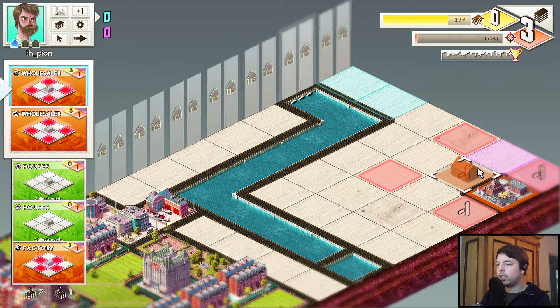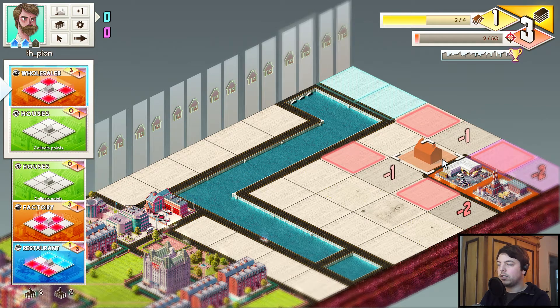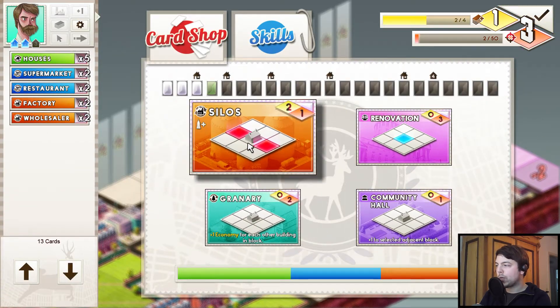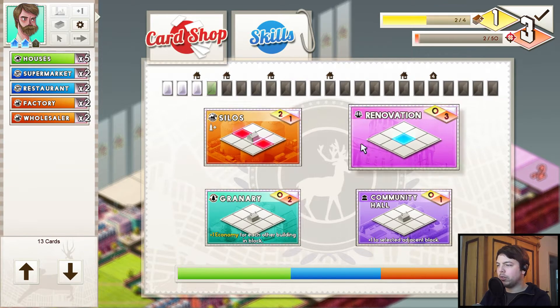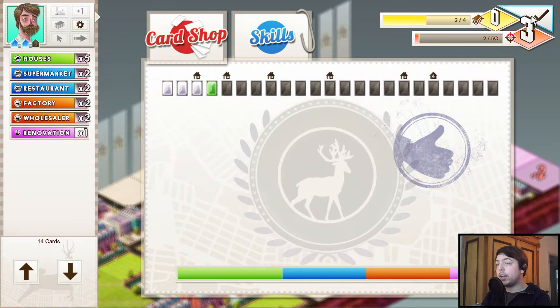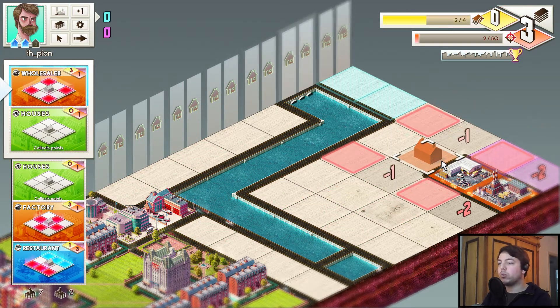Let's put this here because that sounds like a great idea. And the wholesaler — sure, why not. Screw him over with stuff. Before we do that, we get an upgrade though. Silos are kind of good for this kind of play style as well — it's a tower card. Actually, it's not that useful. Let's take renovation — renovation is actually good. This is one time use only, but in versus mode having this one extra point out of nowhere can be really, really useful.